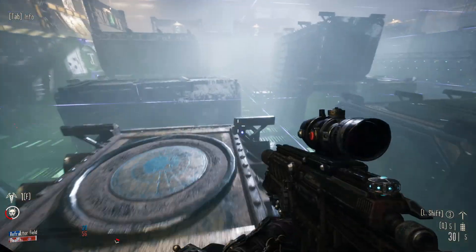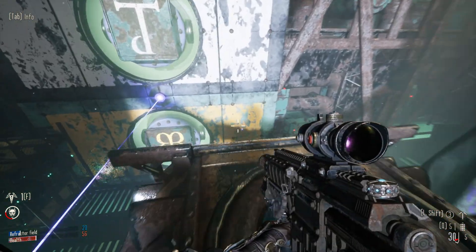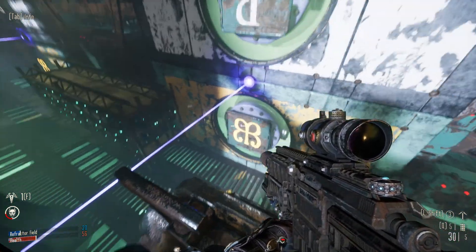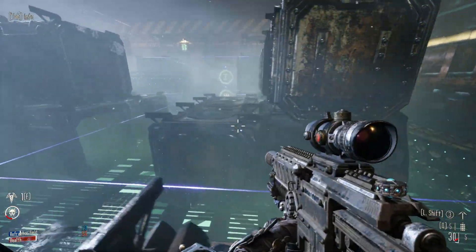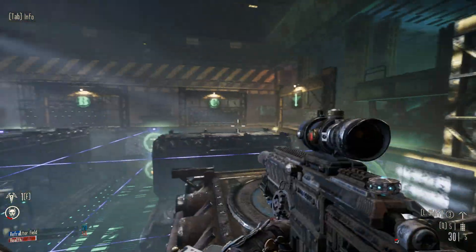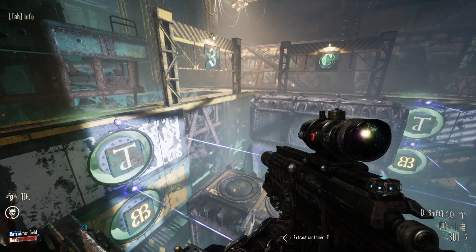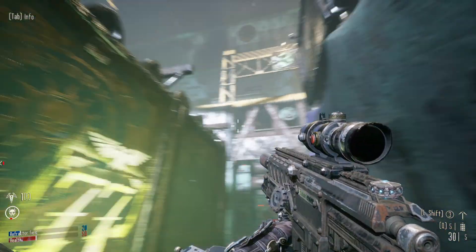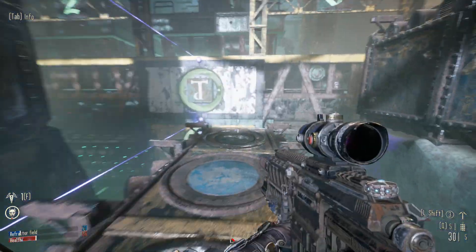Once you find it, take note of where the crate sits — the grid lines are here to help. We can see it's on the bottom, and looking across we are at C, and we are in lane 3. So remember: C3, and it's at the bottom.